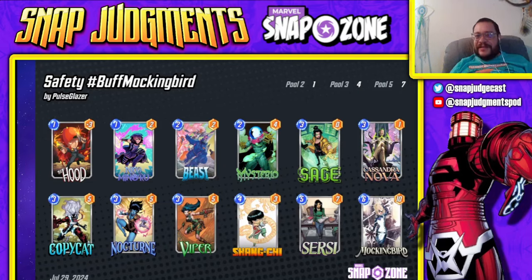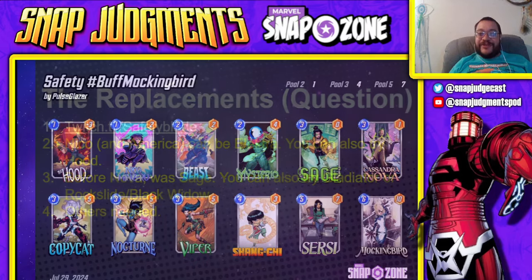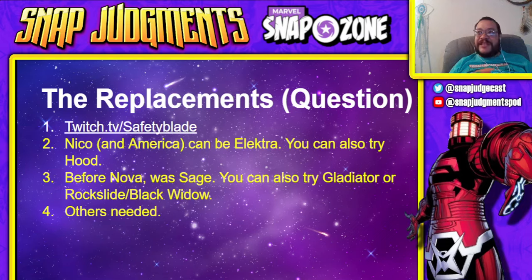Next up we have Safety Blade's Mockingbird deck. This list doesn't look like it's going to be as strong as it is, but Cassandra Nova gives you play against Arisham so you can do other powerful things. This is a very cool list with simple and effective play lines that fundamentally steals cubes. The main goal is to Cersei up a lane with enough power on turn five to win, then go Mockingbird and Shang-Chi on turn six. Safety Blade has climbed into the top 50 with this list and is a Marvel Snap Zone writer known for creating the Slayer Blade Cannonball Professor X list and the original Dracula Dump.